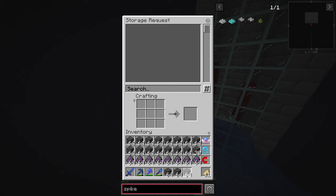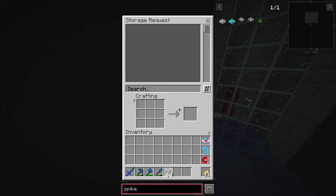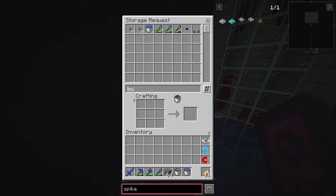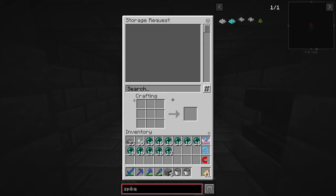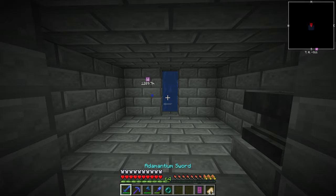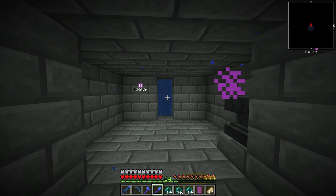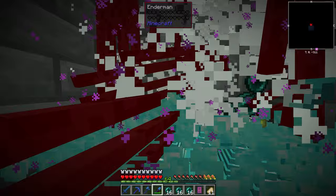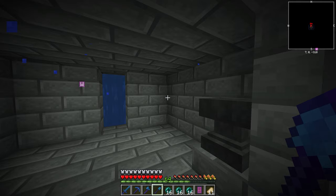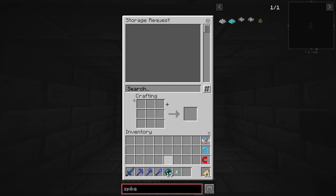Now this is where we're going to get so many ender pearls it's going to be ridiculous. Look at my pickaxe — I just stand here and it's almost already half repaired! I need to sort out the water a little bit better and add a proper collection system. Let me disable my magnet for a moment. We need to destroy this nearby island area because I noticed some endermite are spawning on it — completely remove it. That island is gone. I need to organize the water better — let me grab some stone brick and a few buckets of water.